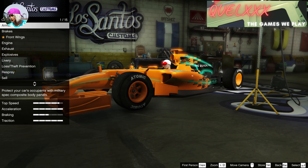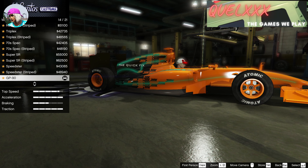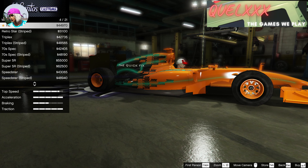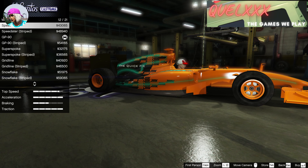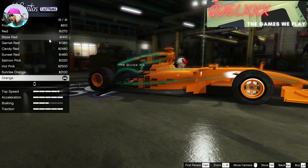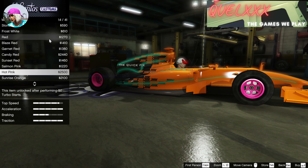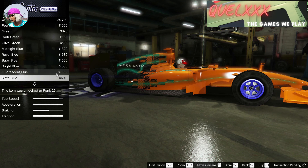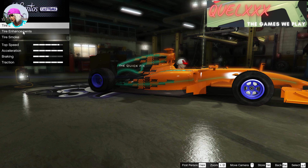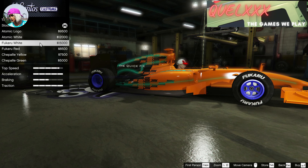Once you're inside, buy the F1 rims that you want as well as the tyre design. Remember that you actually have to make a purchase at this time in order for it to transfer over. This is not a merge — it is a transfer. Other things like bulletproof tyres, tyre colour, and even tyre smoke can be bought later. Once you're done with all these, proceed to exit LS Customs.